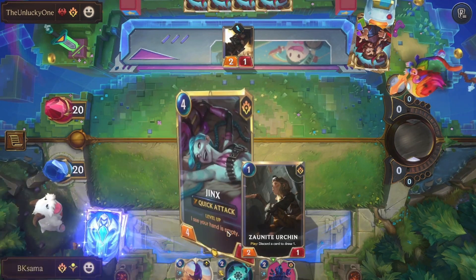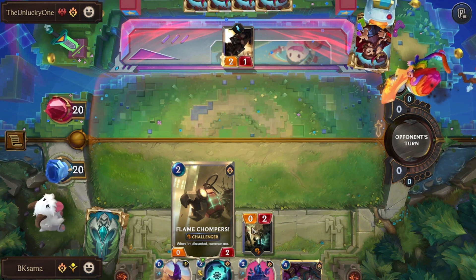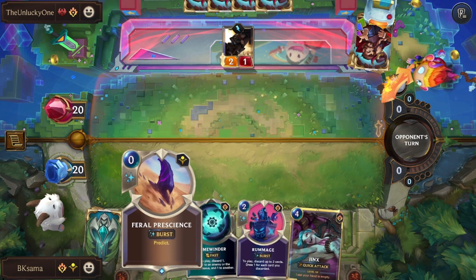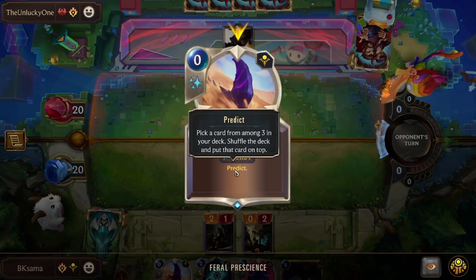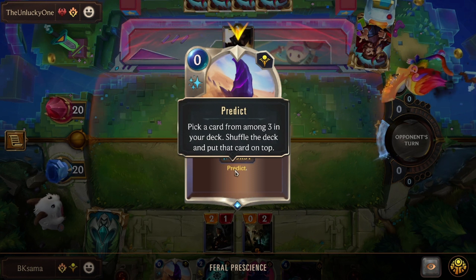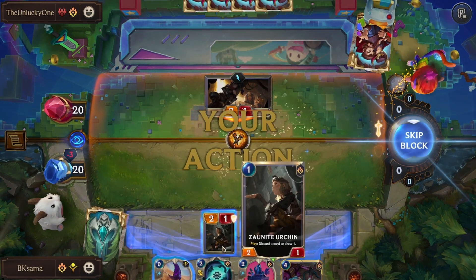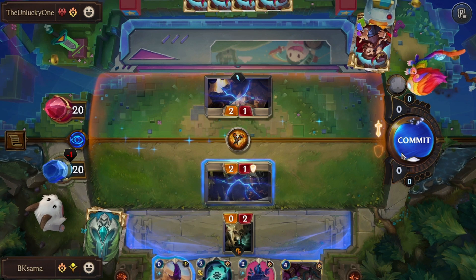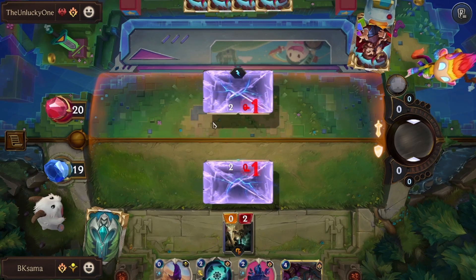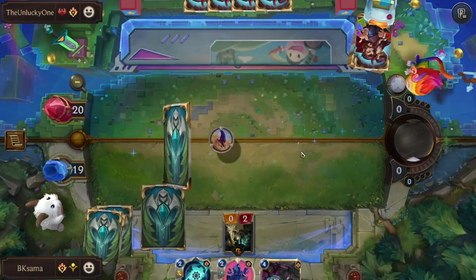I'm going to start with Zonite Urchin and discard Flame Shomper. I made a mistake but was lucky with it — I should have used Feral Presence to predict first, which lets you pick a card from among 3 in your deck, shuffle the deck, and put that card on top. Then use Zonite Urchin to get a card I want. I'll do it next round so I have what I need.